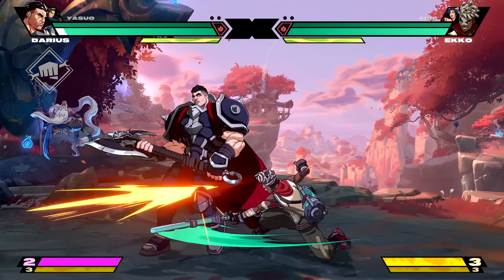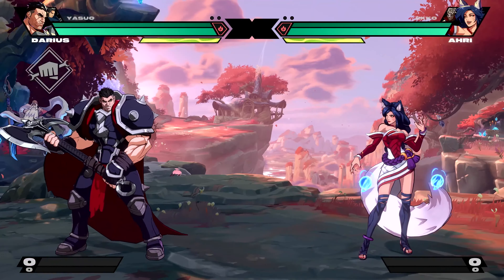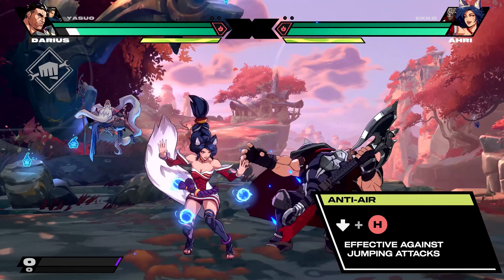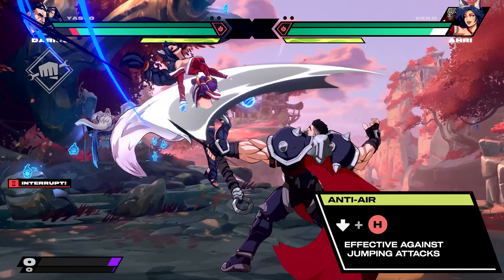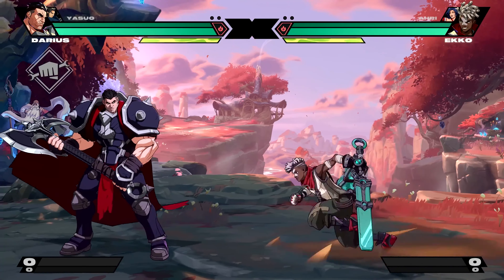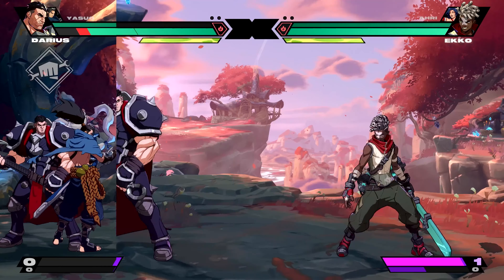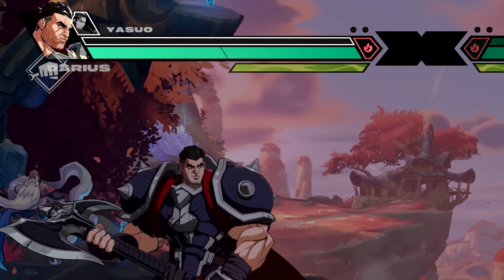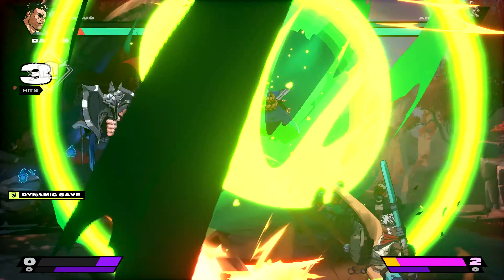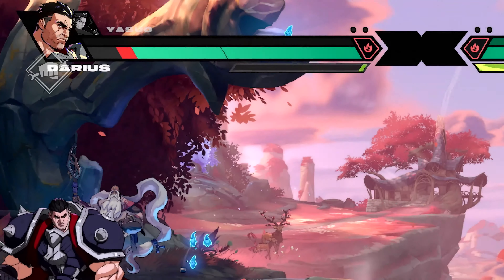A well-timed parry creates a shockwave that leaves your opponent wide open to attack and refunds the meter cost. But mistiming one leaves you vulnerable to punishment. Is your opponent jumping at you or over you a lot? All champions also have access to an anti-air attack — try holding down and pressing heavy when your opponent is crowding your airspace. And if you're in a really bad spot, send in your assist champ with a well-timed dynamic save. Even if they're already KO'd, your off-screen partner will still swoop in to help you break up combos.